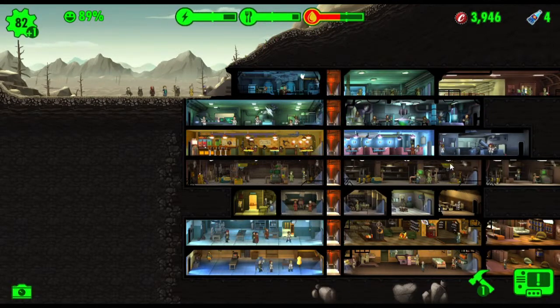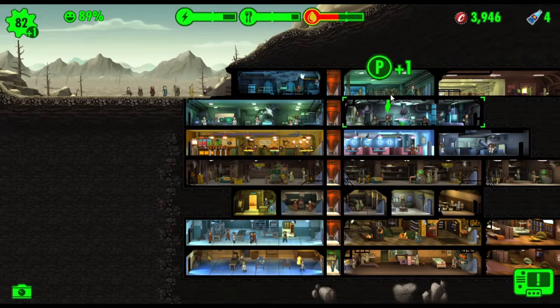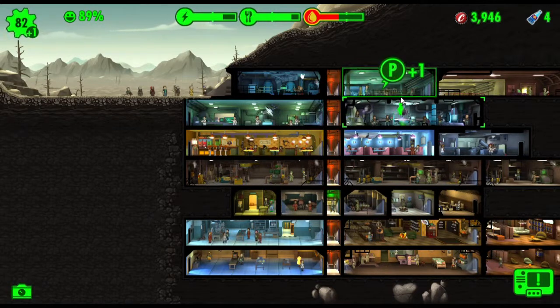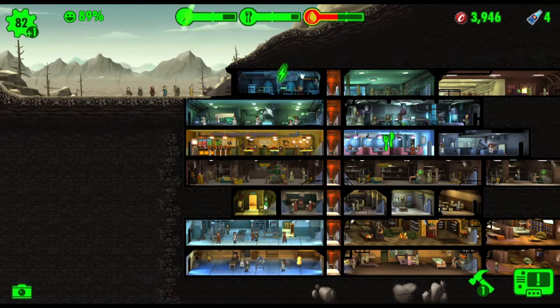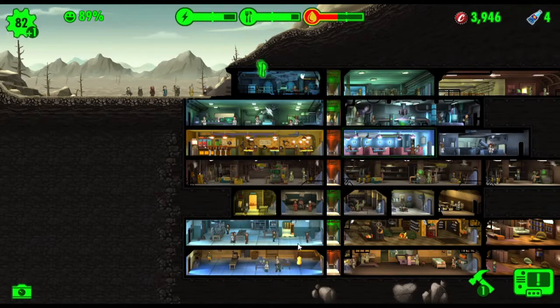Now if we put these people over the room we might be able to get an increase in production. The people in the room already are at a higher level than the people that are training, but eventually the people that are training will surpass the level of the people in the room and you can cycle them in. There is a point you'll reach where everyone is at the highest level of training. This one here I put over the room - it's plus one - so that's going to improve the water production.